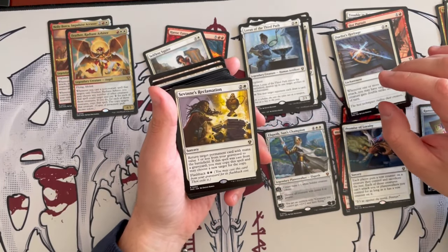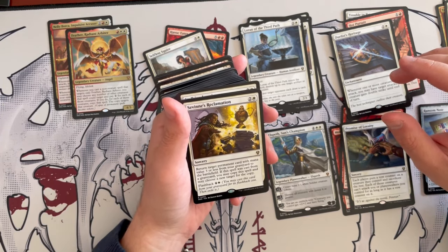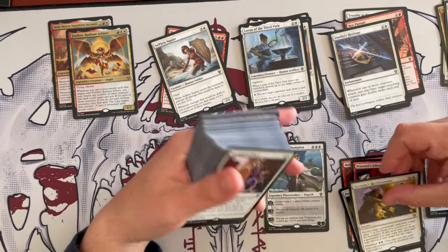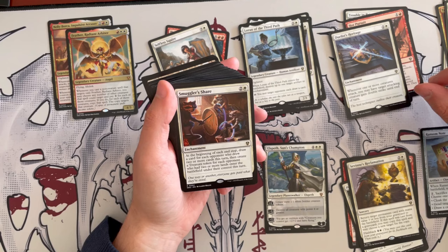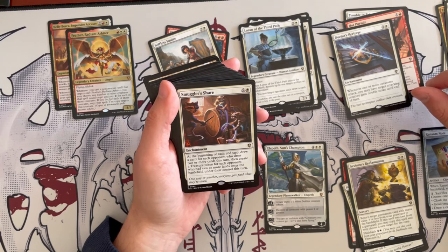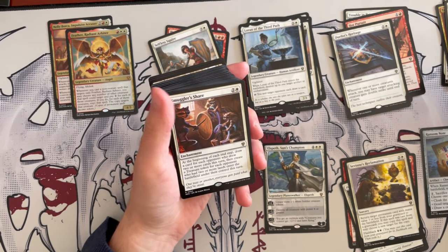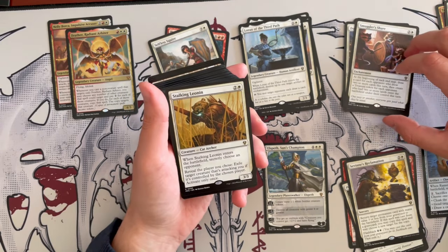Sevinne's Reclamation is a sorcery costing 3. Return target card with mana value 3 or less from your graveyard to the battlefield. If this spell was cast from the graveyard, you may copy it and choose a new target for the copy. Always good to have if the deck allows for it, and I think this deck will. Smuggler's Share costs 3 and is an enchantment. At the beginning of each end step, draw a card for each opponent who drew 2 or more cards this turn, then create a treasure token for each opponent that had 2 or more lands enter the battlefield under their control this turn. It's an okay draw engine — if you have better, replace it.